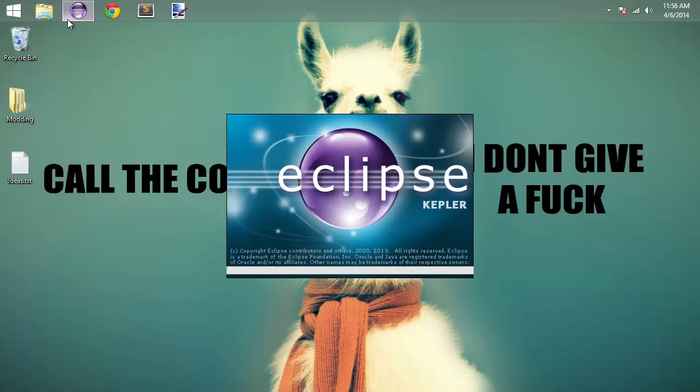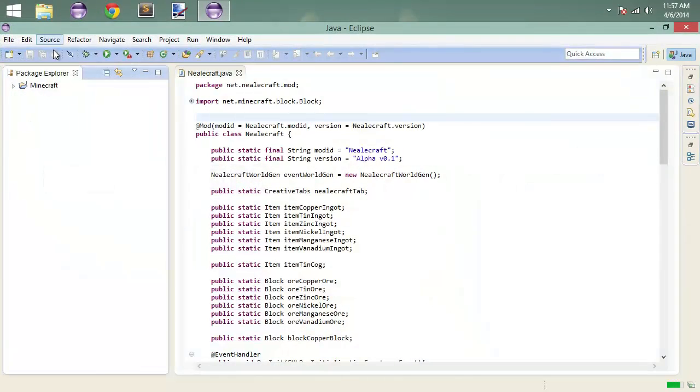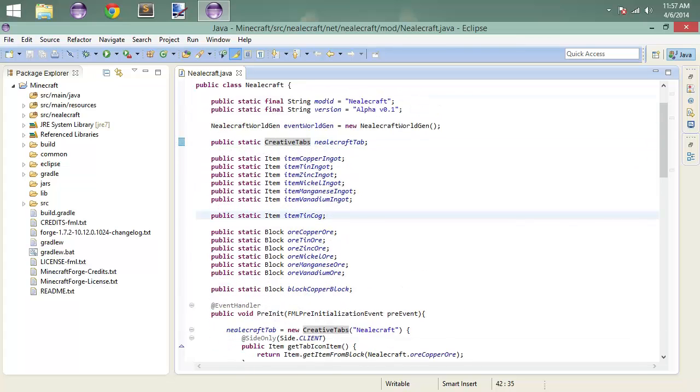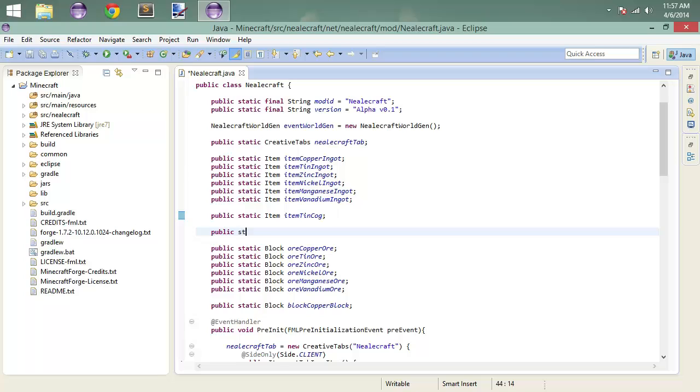In Eclipse, we're going to create an item that is going to be our fuel. That's the first thing we do. Get into our main modding class. That is going to be public static item, item tree pitch. We are going to make tree pitch. In the future when we get into biome generation, we're going to create our own custom trees that drop tree pitch when you chop them down. But in the meantime, we'll put the cart before the horse and make the tree pitch now.